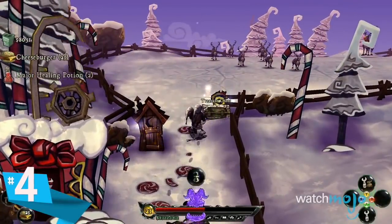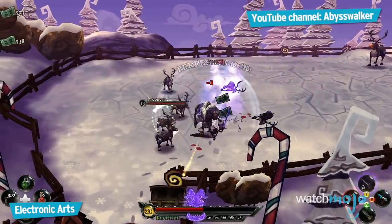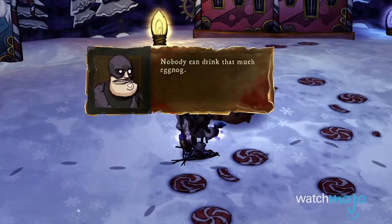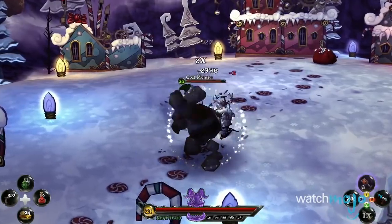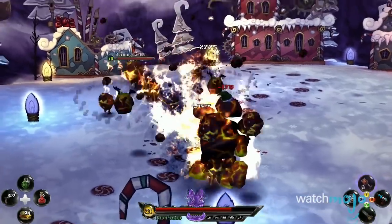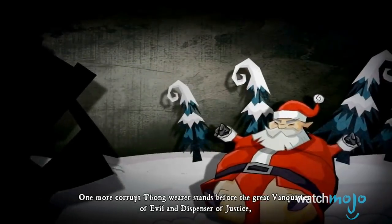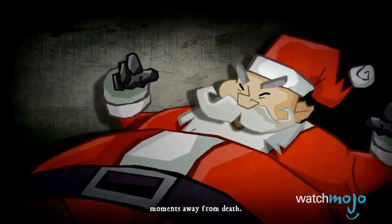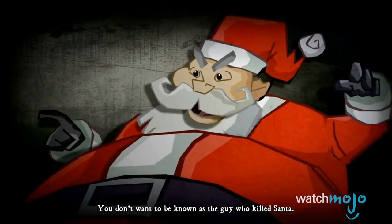Number 4 — and I can't believe this is the title — DeathSpank: Thongs of Virtue. While on his quest to retrieve the thongs of virtue, DeathSpank finds himself in the North Pole in search of the thong of generosity. If Clay Fighter's Sumo Santa didn't traumatize you, seeing Santa in a thong will probably do the trick. Corrupted by the thong of generosity, this Santa Claus is hell-bent on making Christmas the top holiday. However, he actually can't fight DeathSpank since he's on the nice list and sends cool monsters out to kill the hero of the downtrodden. It's an honorable fight that ends in the Jolly Man's demise, and it's one more hilarious if questionable moment in gaming.